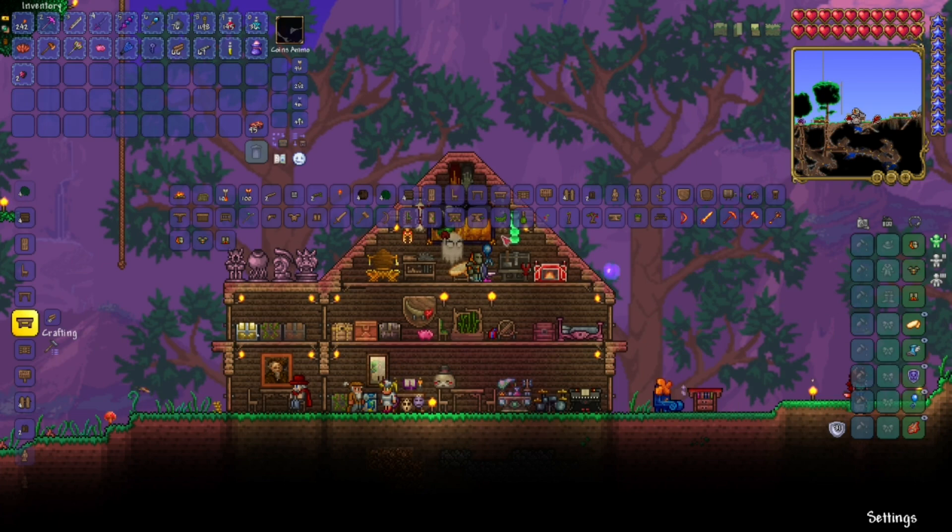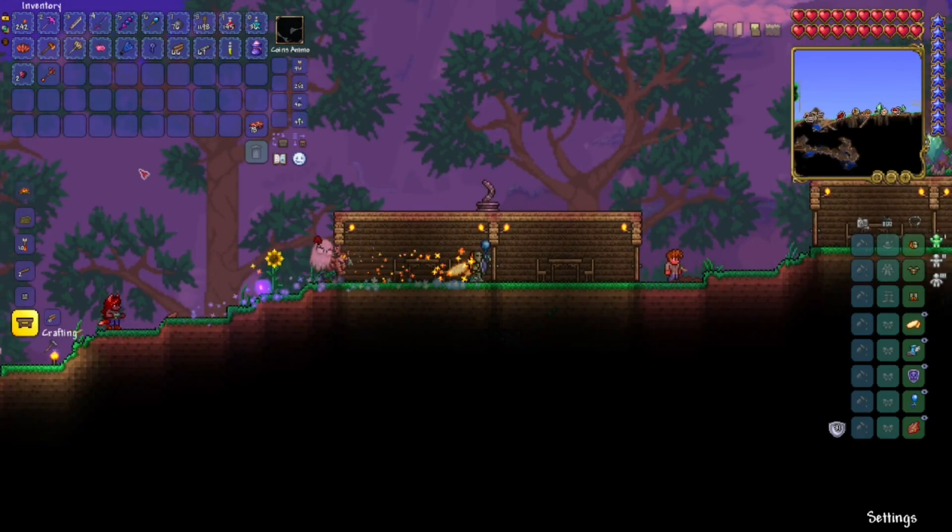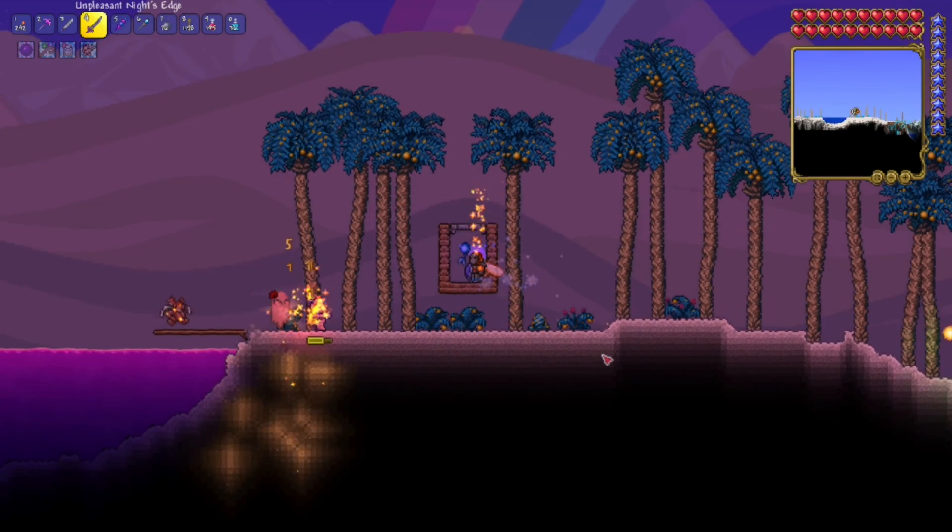After that, I made an Imp Staff, because someone in the chat suggested it. But it's not super amazing. I mean, now I can have two buddies because of the Bewitching Table. But neither of them were super effective against any enemies, so it is what it is.